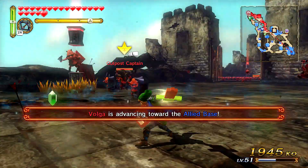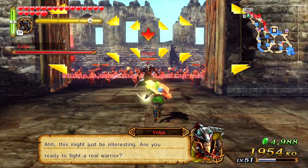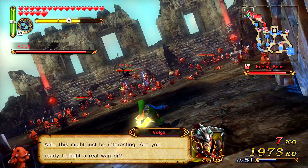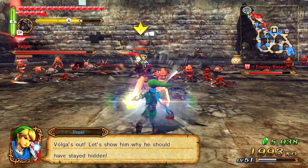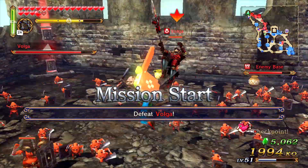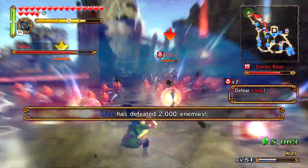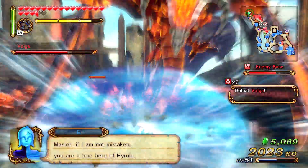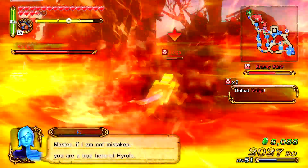Volga should appear any second. There we go — he's advancing towards the ally's base. I'm going to go ahead and make sure he doesn't even leave his keep. I'm just going to knock him back and destroy him. I believe we have to get him to about a quarter health, and then something will happen — the Great Fairy gets involved because he's super strong. He's doing his Musou — I'm pretty sure that's going to be his Musou once we're able to play as him.